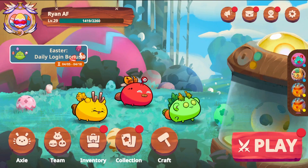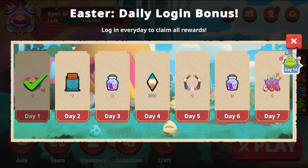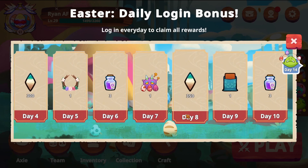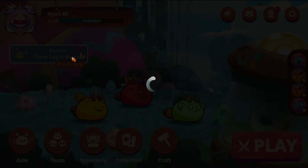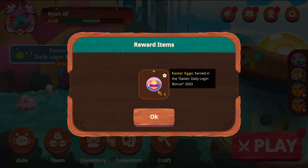Aside from a gorgeous Easter-themed home screen, there is also a 14-day login calendar. For the next two weeks, every day you log in, you'll be rewarded with prizes ranging from new in-game avatars, borders, moonshards, and even a Mystic Charm choice box. Make sure you log in every single day and claim those rewards, because you're not going to want to miss out on this one.